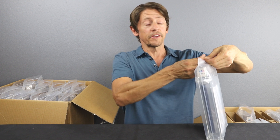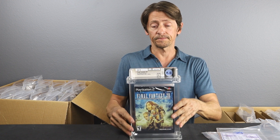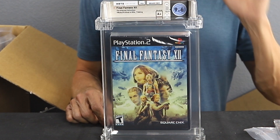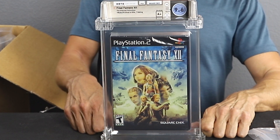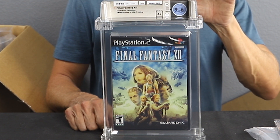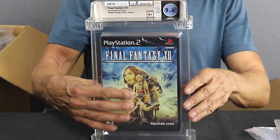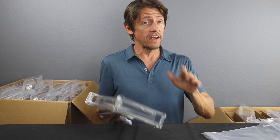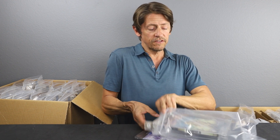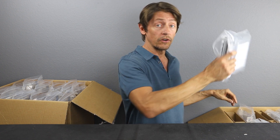Game number two: Final Fantasy 12. This is a 9.6 A+. Anything 9.6 or 9.8 is a great grade. This is the eighth best-selling PlayStation 2 game — I think there were 6 million copies sold. 9.6 A+, Tim Atwood collection. Any of the Final Fantasy games are great to add to your collection, especially at 9.6 or 9.8. We haven't really seen many Final Fantasy 12s, so we're glad to have this one at a good grade.